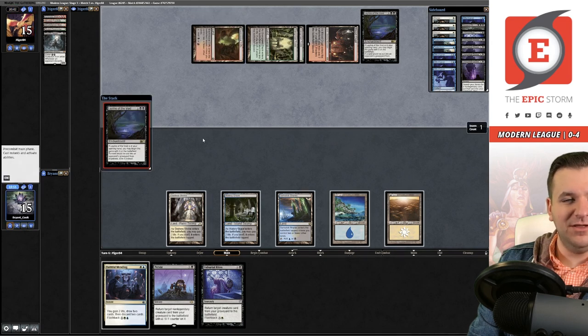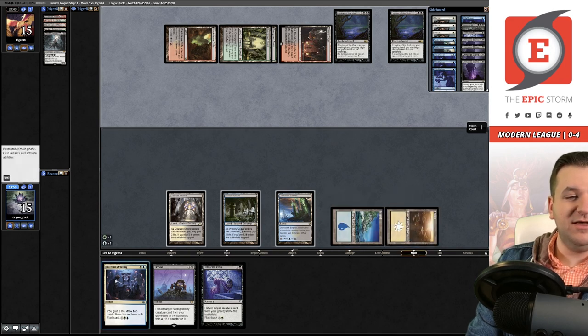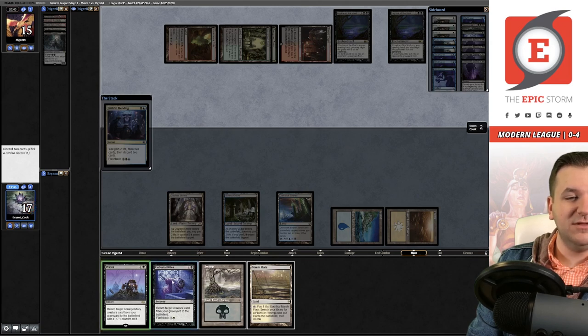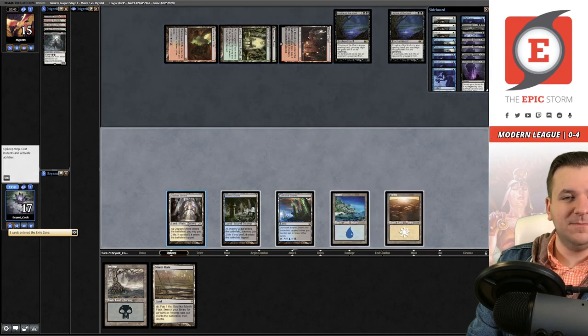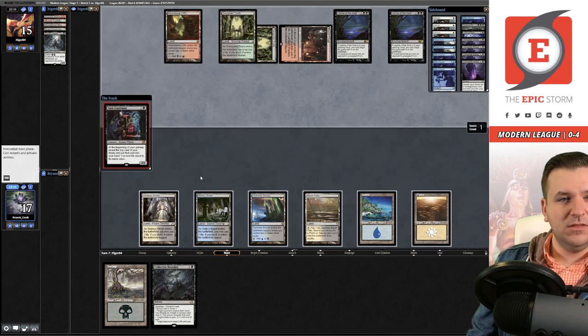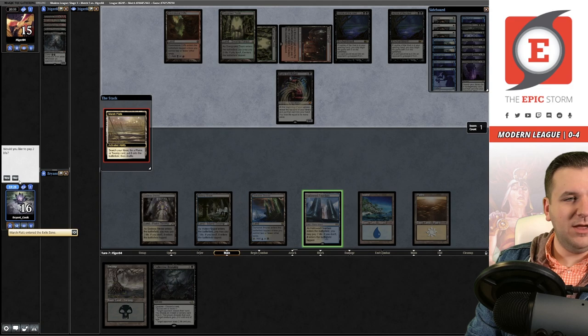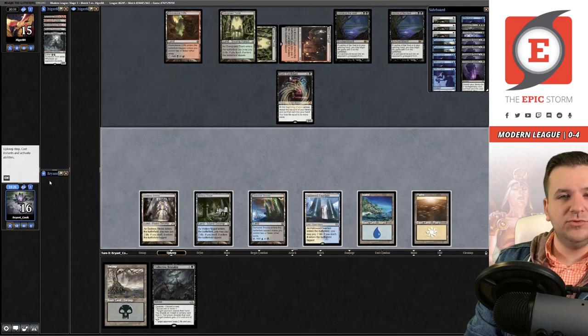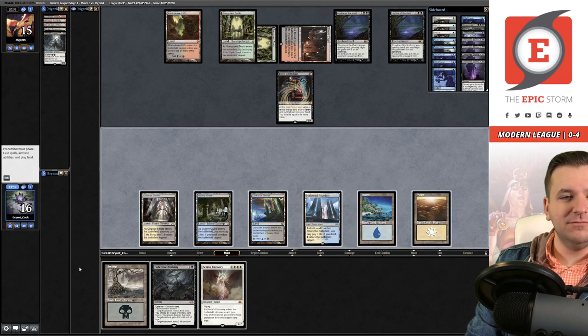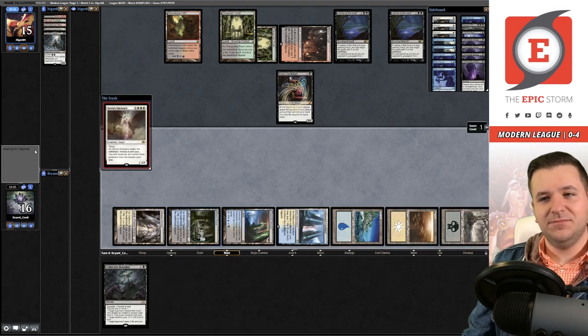So I think I'm fine to cast Faithful Mending here because I'm just going to discard these — double land is honestly just better at this point. Pass the turn. Old Bob — Robert — sure. Old Bobby! I draw and cast the Flusterstorm. I think I should name sorcery — honestly not sure. It could be Maelstrom Pulse, they might not play it, but this is like a boomer Jund list so who knows. They cast Inquisition — it hits my Collective Brutality. Damn.